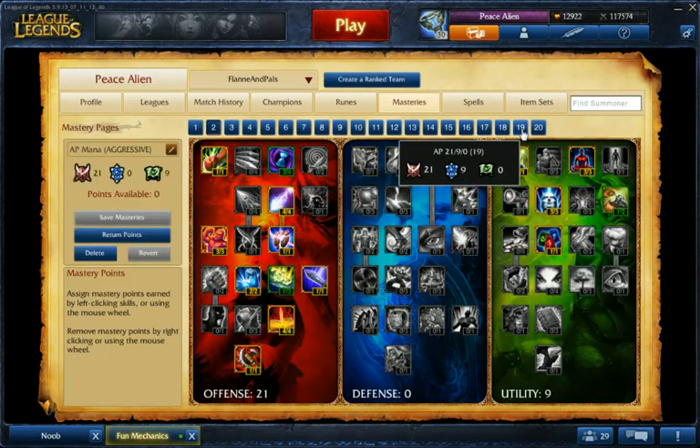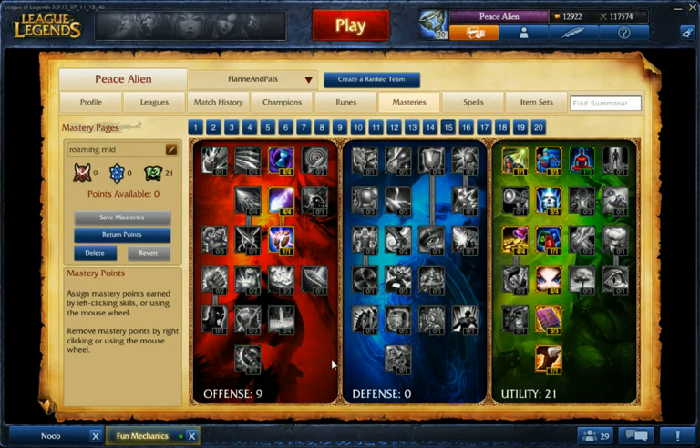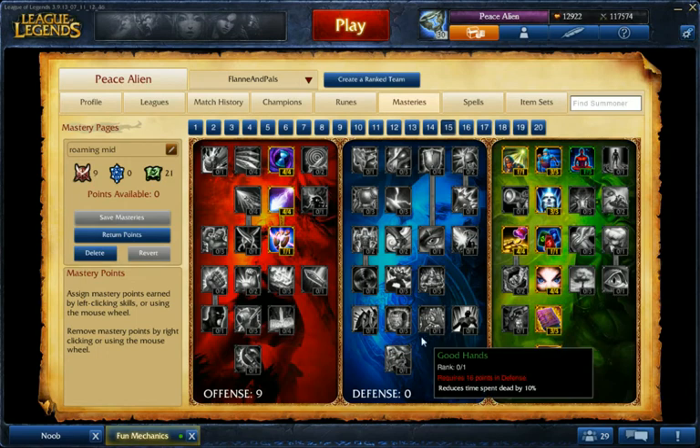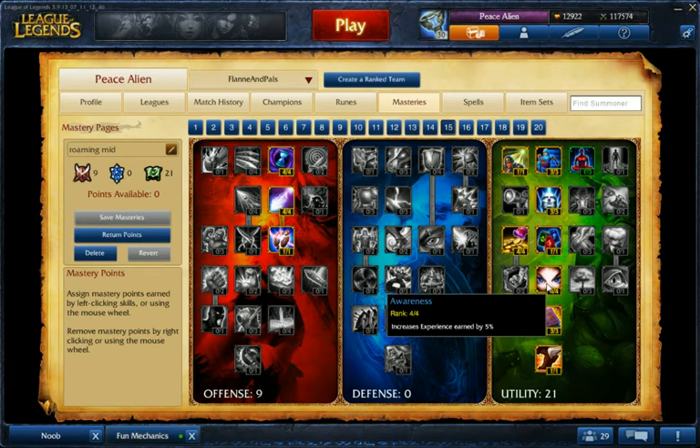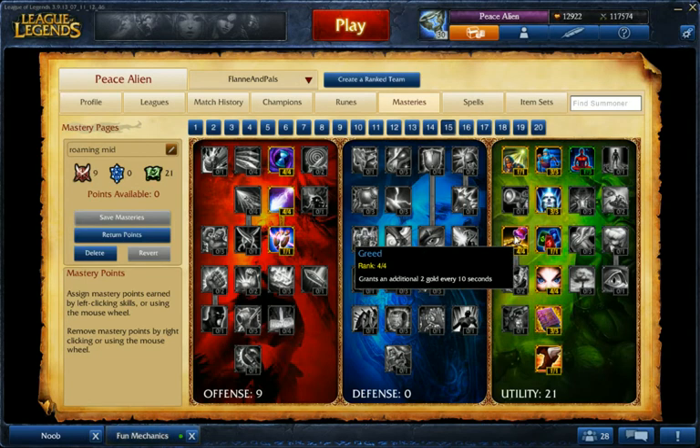As for masteries for this build, you have a 9/0/21 setup. It's more for utility, more speed, and more experience and gold because you're going to be roaming more. That's the idea of this build.